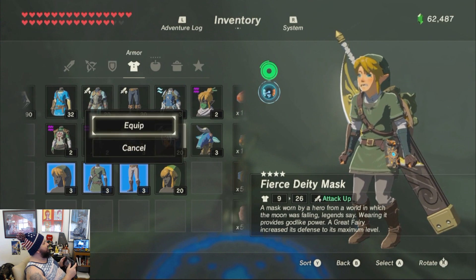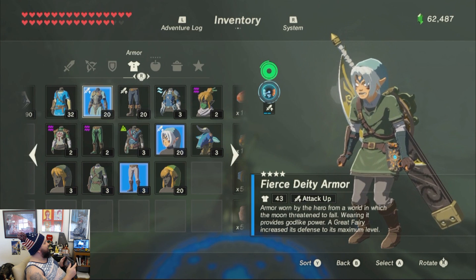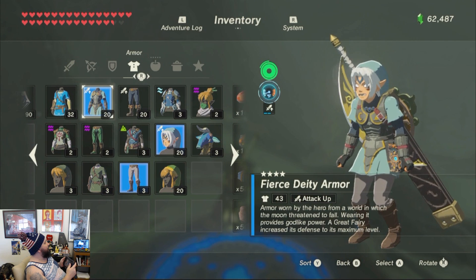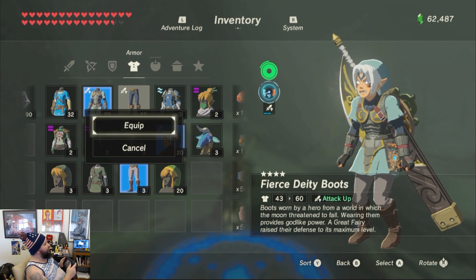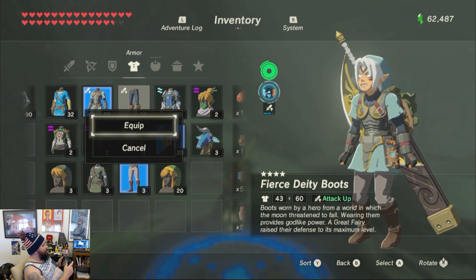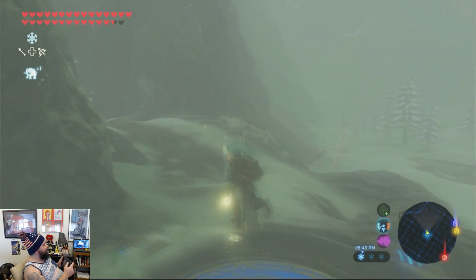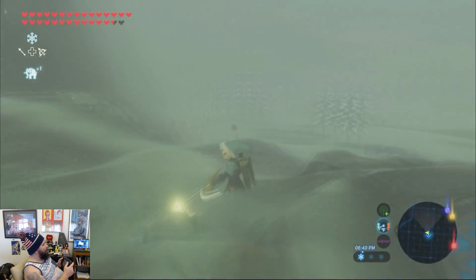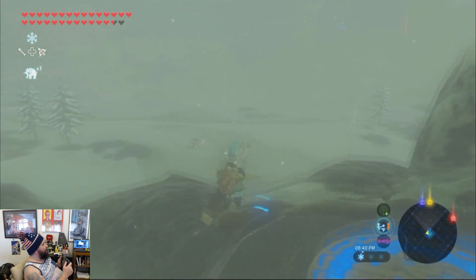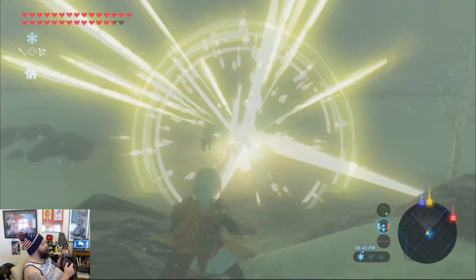We've got our Fierce Deity Mask, our Fierce Deity Armor, and Fierce Deity Boots that raises your attack. And that's what we look like — that looks badass. Link is so cool. In the next video I'll show you guys how to have unlimited light arrows.